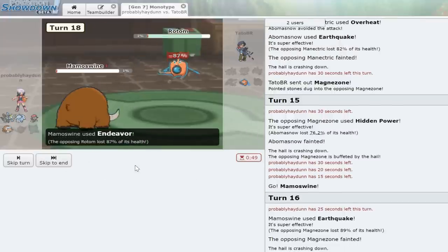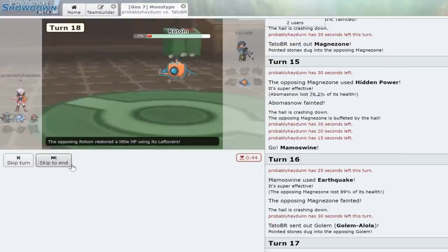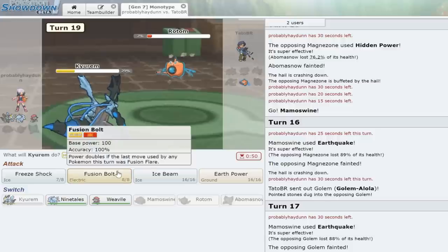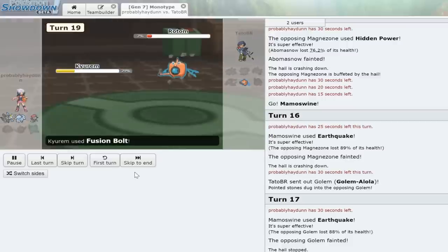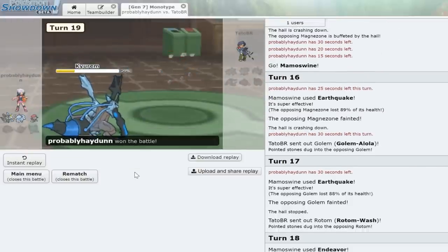The hail goes away — we get the Endeavor off and bring Rotom down to one percent. It would have died to hail which would have been extremely satisfying, but unfortunately it doesn't. We bring in Kyurem-B and click something that won't miss. I hate Rotom-Wash — every time I battle one it's such a problem with Will-O-Wisp and Pain Split. But Fusion Bolt is going to knock out the Rotom and that does it for game one! That was actually really fun — I'm liking this team. On to the next one!